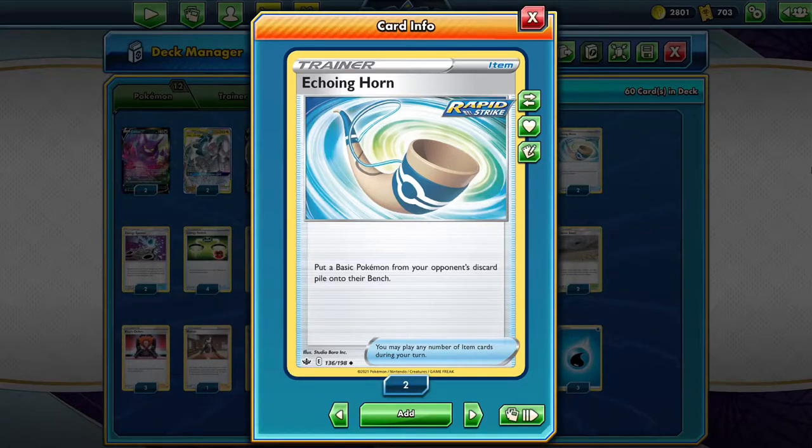The strategy with ADP is pretty much the same - it's very simple. You use Altered Creation as soon as you can, then bring down an opponent's Dedeni or Crobat with your Mawile GX.